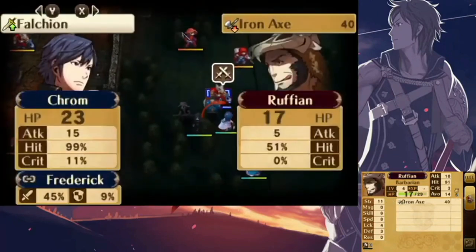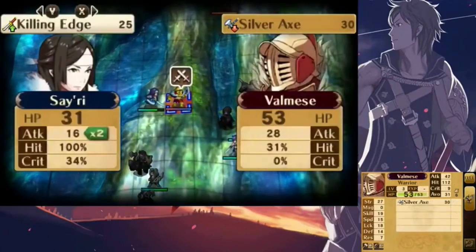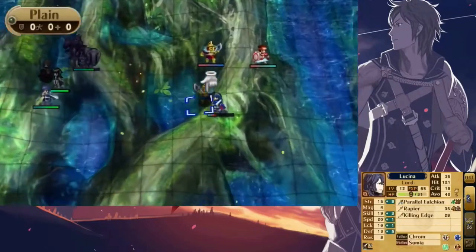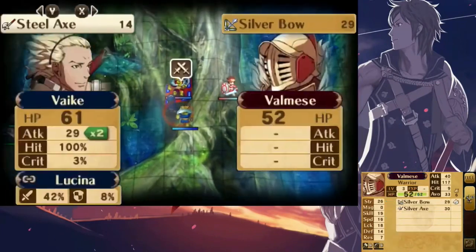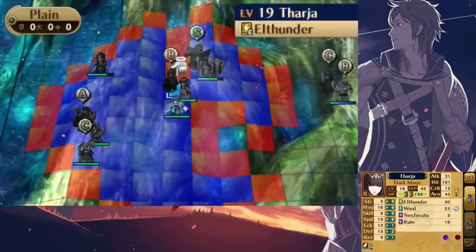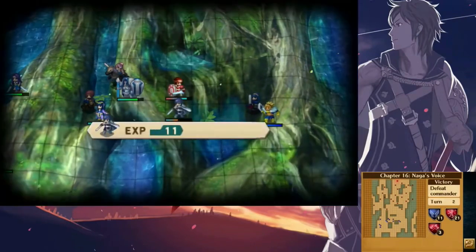Vantage is a skill you can get from the Myrmidon class at level 10. It allows the unit to always strike first even when attacked, if the unit has half or less HP. This is a good skill to have on Robin since if he dies, it's game over — so it's good to give him a fighting chance if he's ever about to die. Finally, we have Arms Thrift, obtained at level 5 Mercenary. Arms Thrift lets a unit use a weapon without losing any durability, and since the activation is x2 your luck, you'll only need 50 luck for this skill to activate 100% of the time.